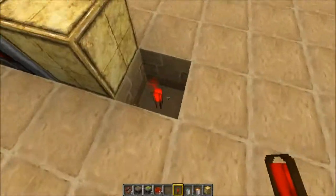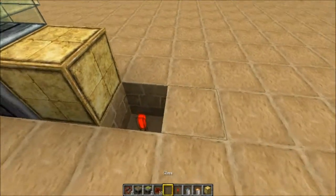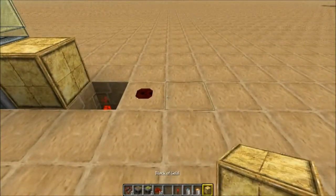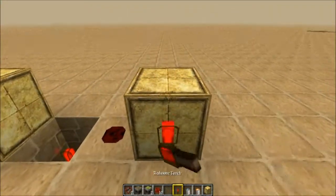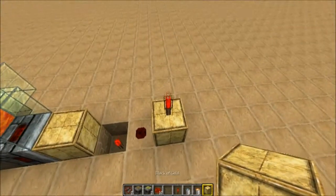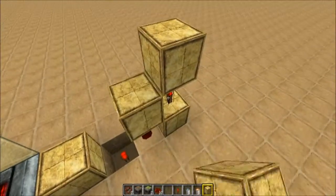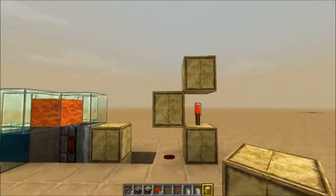Now after we've got this piece of earth dug out with the redstone torch in it, we're going to grab some redstone dust and put one dab down. Then a block of your choice, and another redstone torch on top. We're going to grab our block and come on top of it and to the side, just like that.